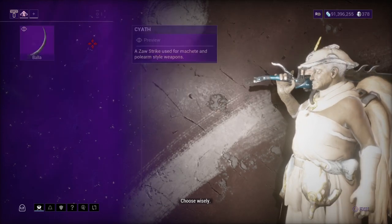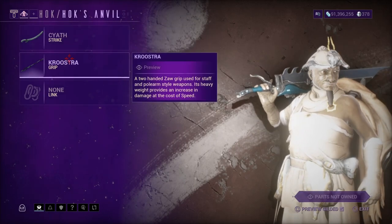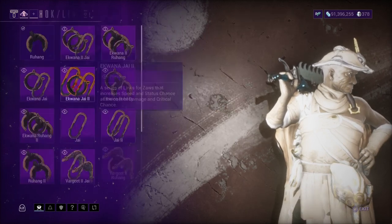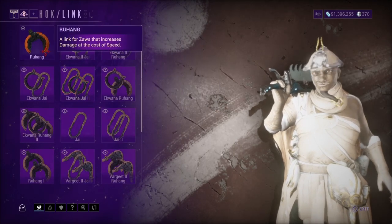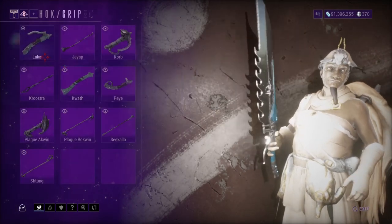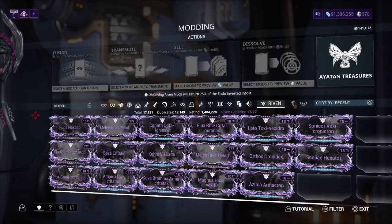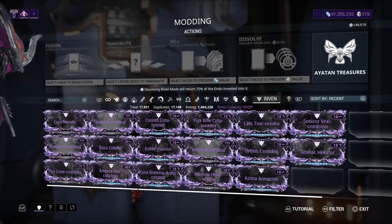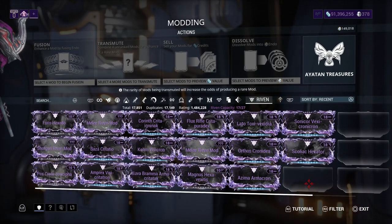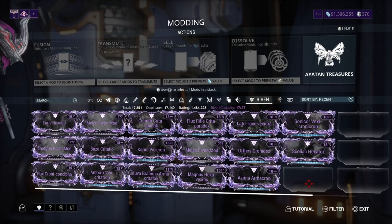That's just how I would do it — you guys have your own way, but I feel like it makes your weapon so much stronger. When it comes down to a Zaw Riven, I don't really love using one and I didn't pick up the Zaw Riven from Teshin. But if you're really into Zaws, you should have picked up that Zaw Riven from Teshin.